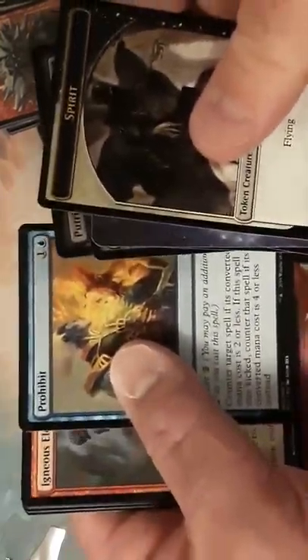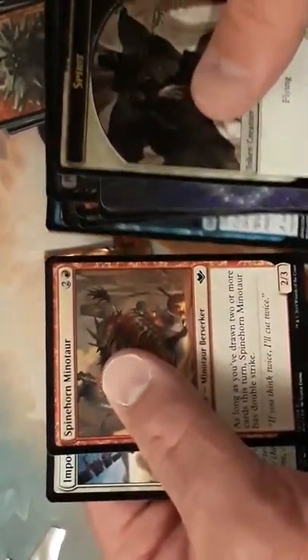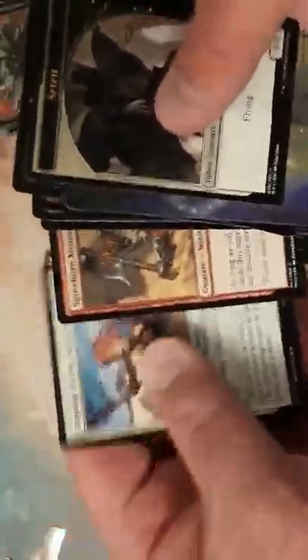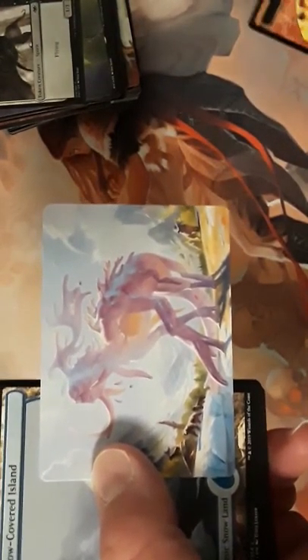Elvish Fury, Prohibit, Temptender, Unearth, Choking Tether, Spawnhorn Minotaur — which is okay sometimes — and an Imposter, which is really good. That's the last pack; we'll see what we get. We got one mythic already — another mythic would be good — but I think our pool is decent. And the Changeling that looks like an Eldrazi.